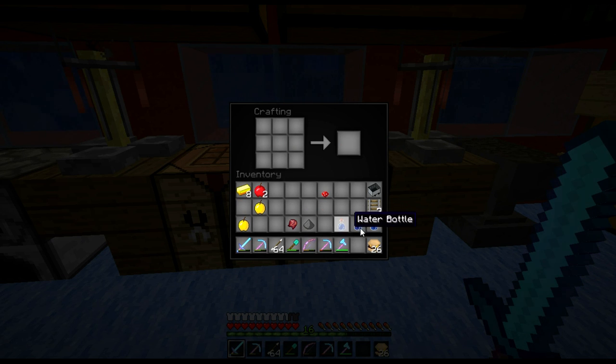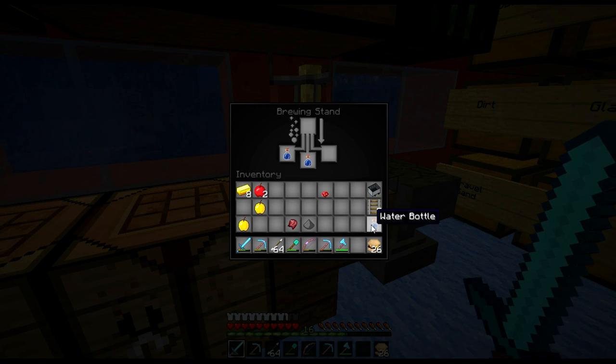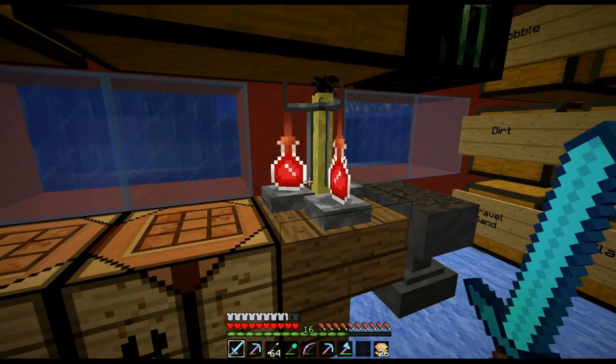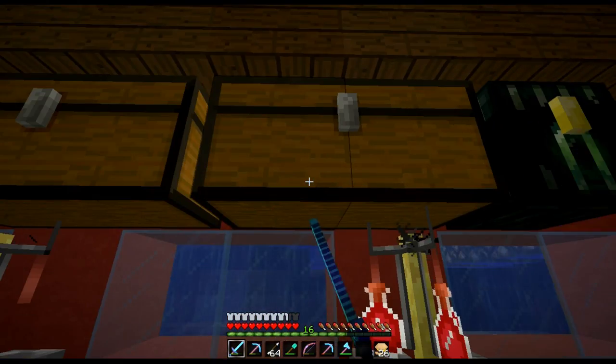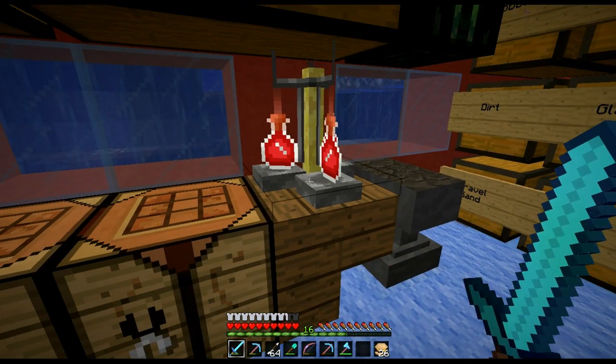So we've got a golden apple, a fermented spider eye, and some water bottles. The great thing about this is you don't need nether wart for this particular potion, because you can put the fermented spider eye directly in and that will make the potion of weakness straight away — quick and easy recipe. You do need to go into the Nether because you need a brewing stand, and the brewing stand needs a blaze rod and some cobblestone.